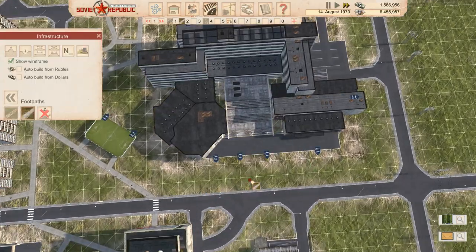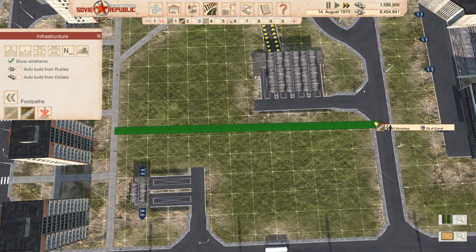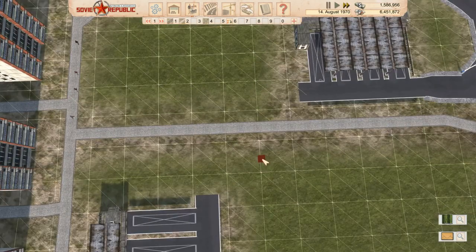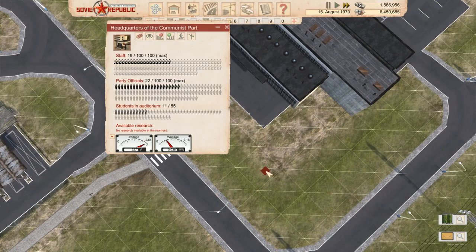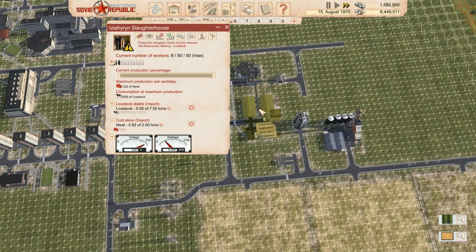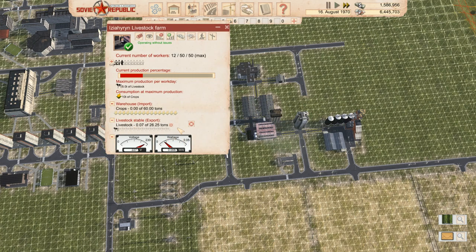I think what we'll do is add another path up here to connect to that - we might even get a few more people. Nobody wants to go to the communist headquarters. Oh here we go - here they come, all leaving. I do think we need to make a few more of these places and then just have crops for each of them because we're making plenty now. We'll have to get trucks to actually take them rather than what we're doing here, because there's no way we'll have enough production.